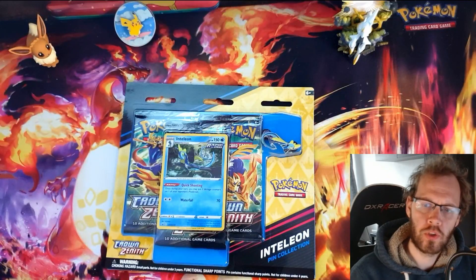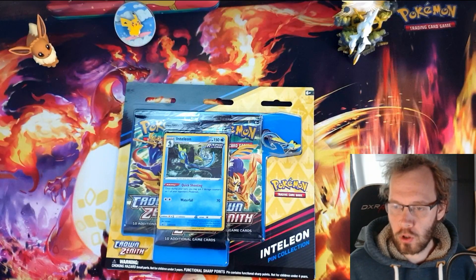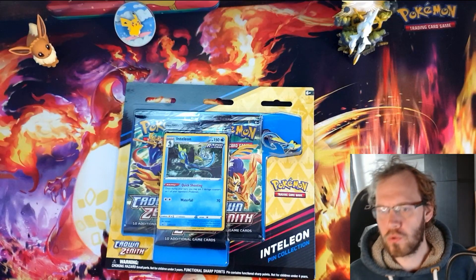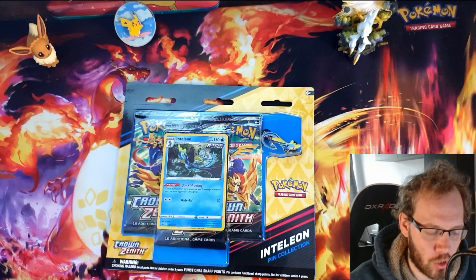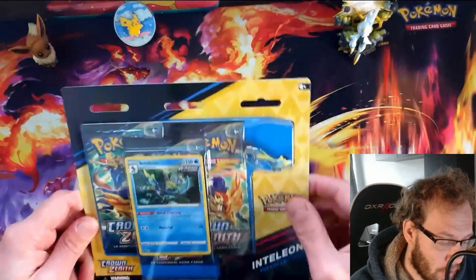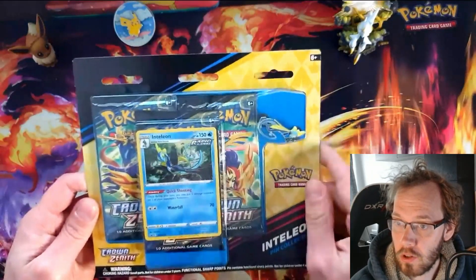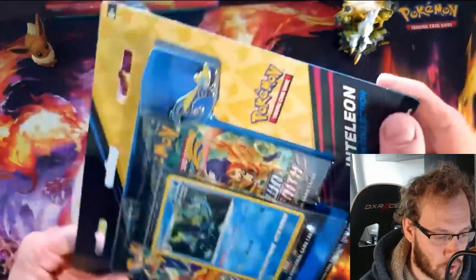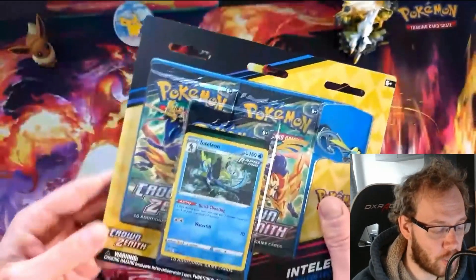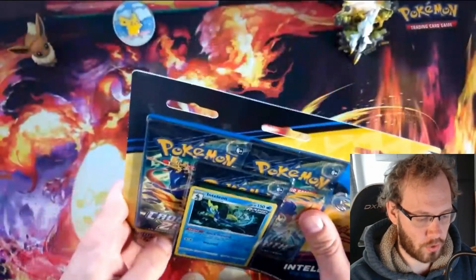At the end of the Sword and Shield era, after the release of Scarlet and Violet, the Pokémon Company came back with some Crown Zenith products. One of those is the Intelion Pin Collection, which we have here. Let's see what's inside — we get the Intelion promo card, a nice Intelion pin, and three Crown Zenith booster packs.